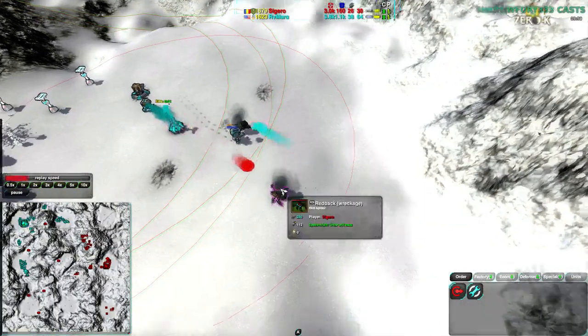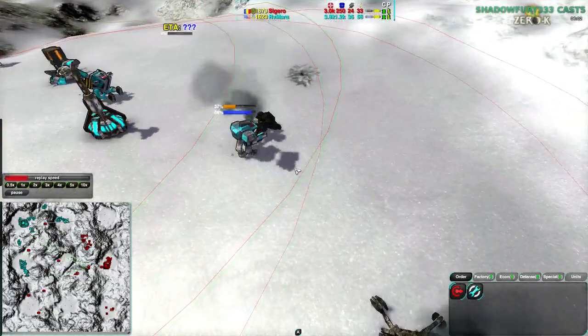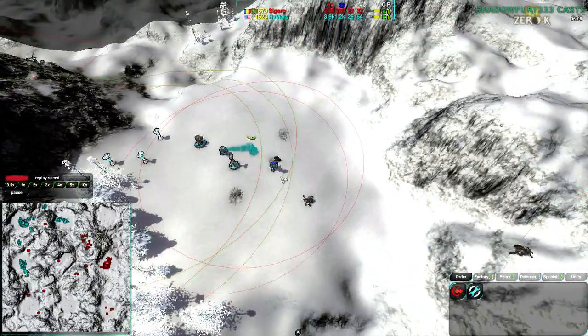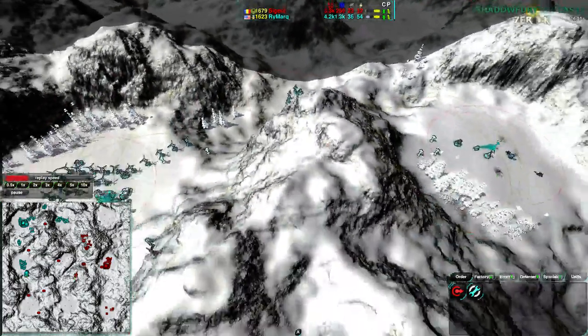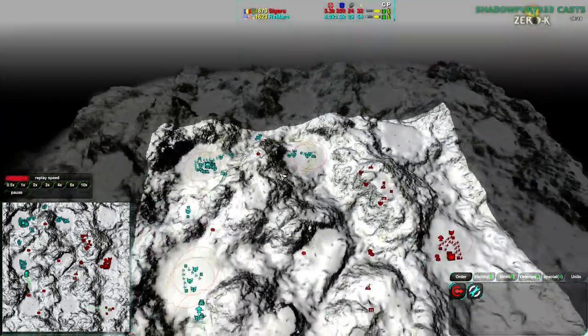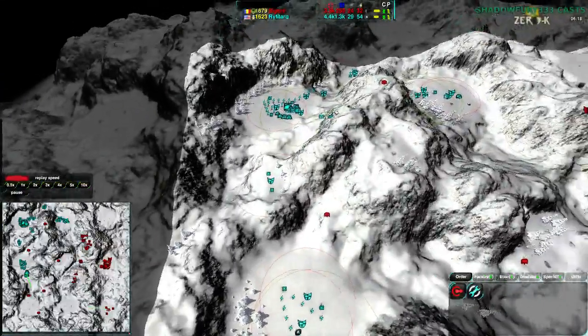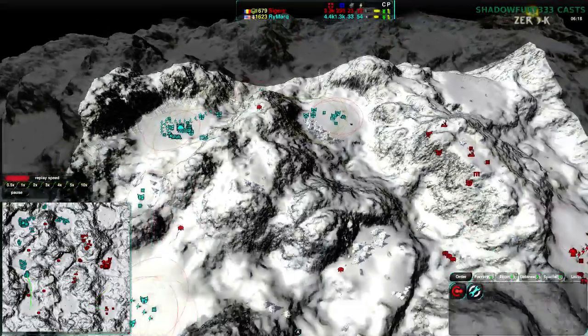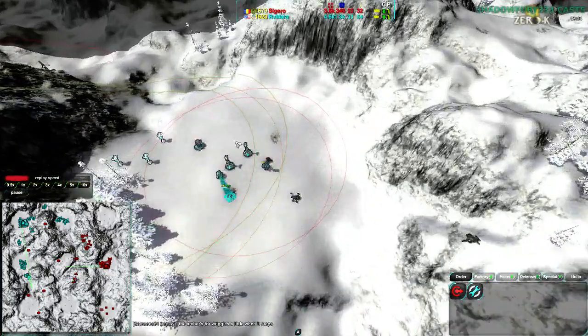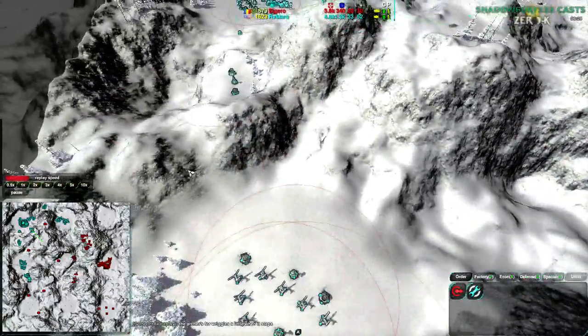Rymark simply has twice as many Metal Extractors as Sigeru. The Archer did a good job — the Redback being pushed back by the Archer. Of course, the Archer doesn't recharge quickly, so once it runs out of water it's not going to be able to fire very much at all. And there's no easy way to make that happen faster, because I don't believe this map even has water if you were to dig down.